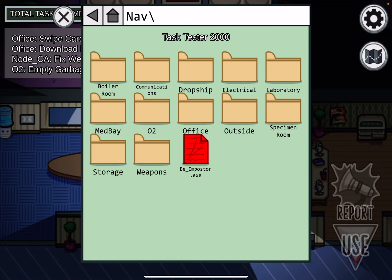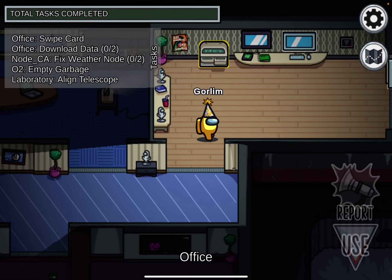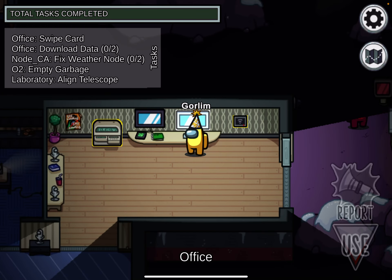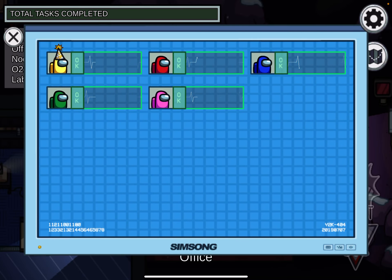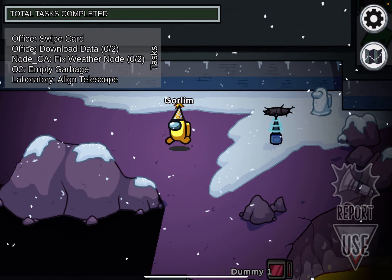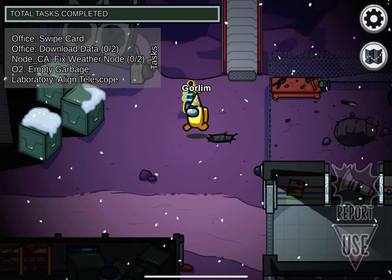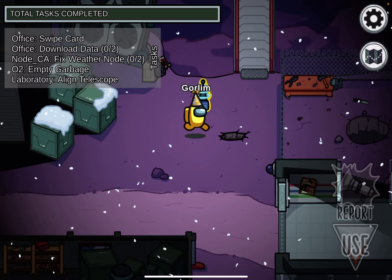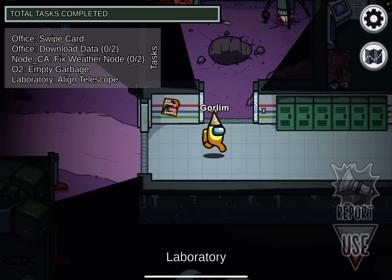Go over to the laboratory. Then go on to vitals five times. After that, go on to the weather node five times — not sure which weather node it is, but assuming it's this one: one, two, three, four, five. Now go back over to the laboratory.